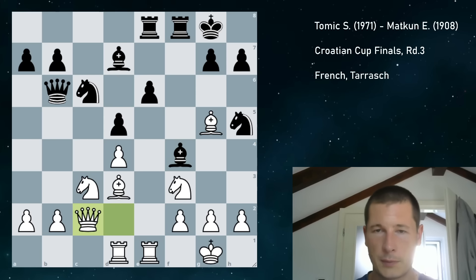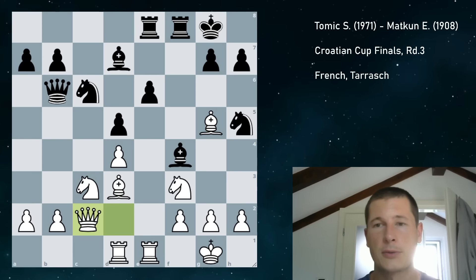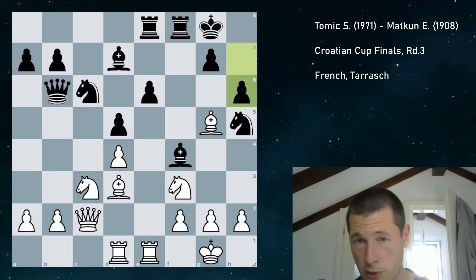So queen c2 — the first move, easy. Knight b4 doesn't work because you take on h7 with check. Bishop f4 doesn't work because you take on h7 with check. In my opinion, nothing worked. And that's true — white is winning after queen c2. However, I did not figure out all the variations correctly after queen c2. My opponent played the move I was expecting: h6. It's probably the best move. And now I blundered my winning advantage into an equal position.